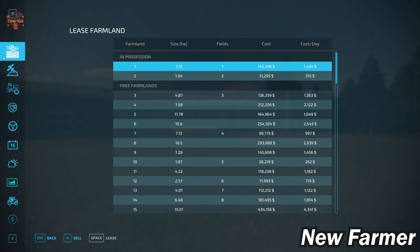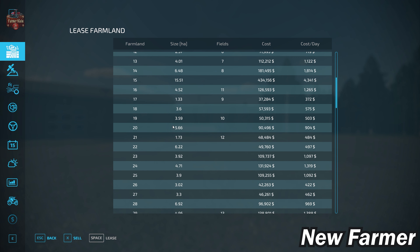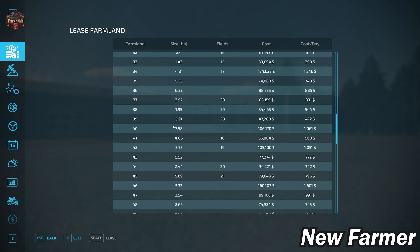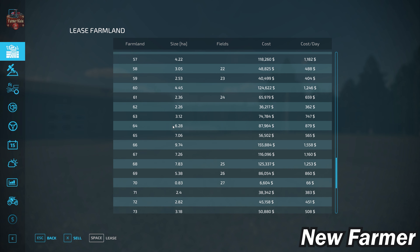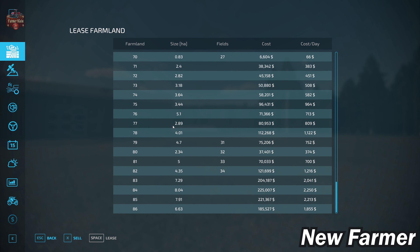The farmland lease screen shows all viable farmlands, their sizes, associated fields, and costs. There are a fair number of viable forestry areas indicated by having no fields associated with them, so we'll be able to make quite a fortune with respect to forestry on this map.